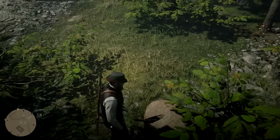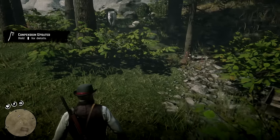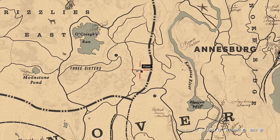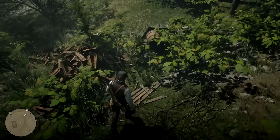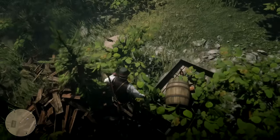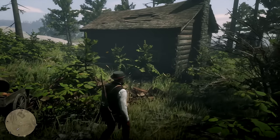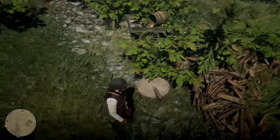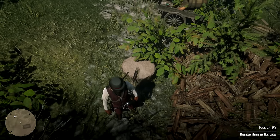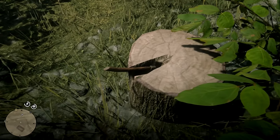Moving on to the Rusted Hunter Hatchet, this is a similar model to the previous Hunter Hatchet, except it's rusty. You'll find it directly east from the Moonstone Pond in a place very close to the town of Annisburg. Here you'll find a hunter's cabin, and outside of it another tree stump with the hatchet lodged into it. Take it and also pay attention to the cabin, as there is some cool stuff inside, including a cigarette card, some consumables, and other interesting things — nothing story-related, but a little bit to spice things up.